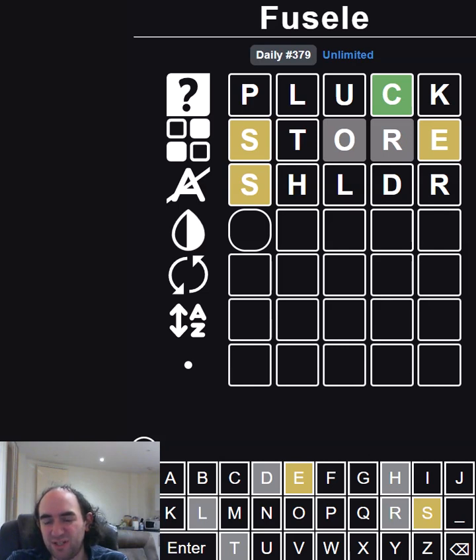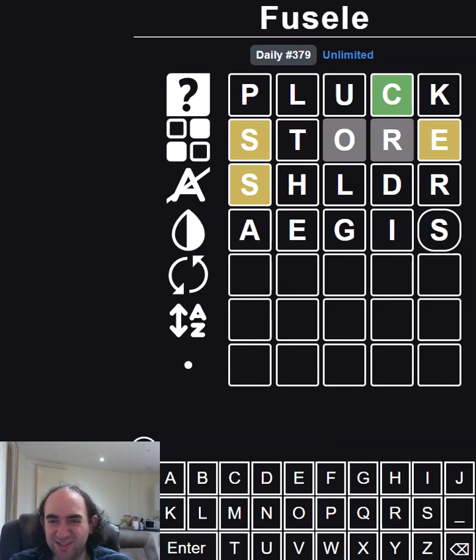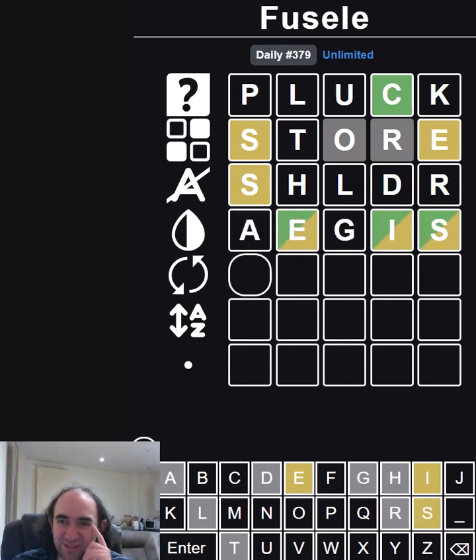I guess I probably should just try some common other letters. Let's try Aegis. I mean, this is obviously not common enough to be correct, but I've used it before in a few other words. It feels a little bit like cheating because it's really not in common parlance, and I've no idea what it means to be honest, but I know it's a word and it feels like it will be useful in this situation. Right, we've got the E, I and S — so we're making slight progress.